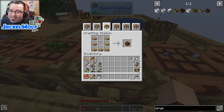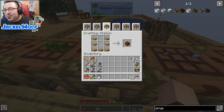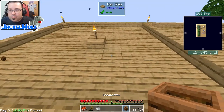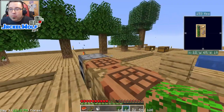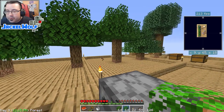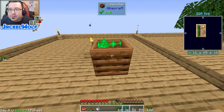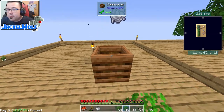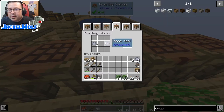The second method uses the vanilla composter. A lot of times there are very vanilla solutions to modded problems. To make a vanilla composter it is seven slabs in a U-shape in a crafting table. Place it in your world and then put things like leaves in — we should have plenty from making dirt. As soon as it is full it makes bone meal; click on it and there we go, that's exactly what we need.